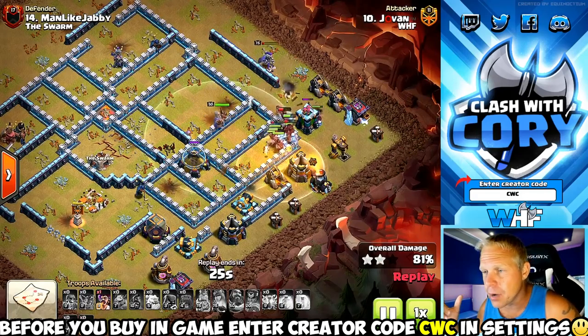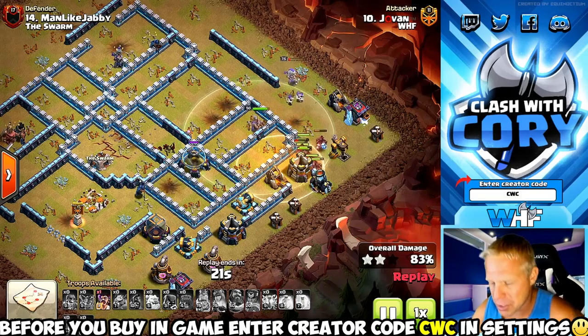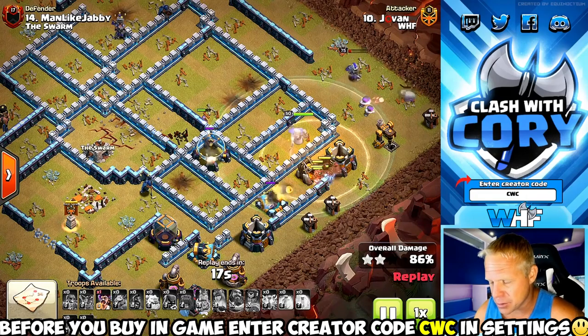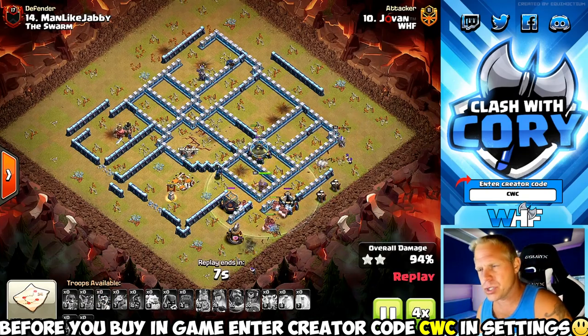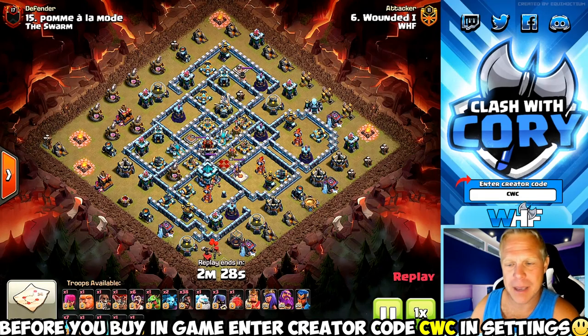He did that and got through that Scatter Shot no problem. He's still got a Heal Spell — honestly he probably didn't even need that last one, he crushed this base so hard. That Heal Spell will top up those last few Hog Riders to full health. Let's go to 4x speed just to show the triple, but I've still got two more examples to show you.